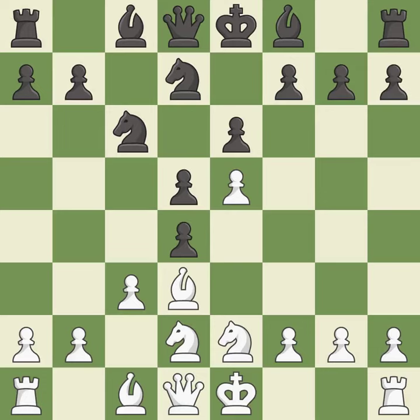cxd4 releases the tension in the center and attacks the pawn on c3. cxd4 recaptures the pawn and opens up the c3 square.